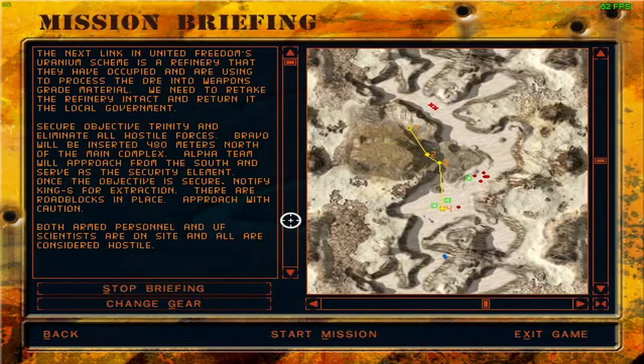The next link in United Freedom's uranium scheme is a refinery that they have occupied and are using to process the ore into weapons-grade material. We need to retake the refinery intact and return it to the local government. Secure Objective Trinity and eliminate all hostile forces. Bravo will be inserted 480 meters north of the main complex. Alpha team will approach from the south and serve as the security element. Once the objective is secure, notify King Six for extraction. There are roadblocks in place — approach with caution.